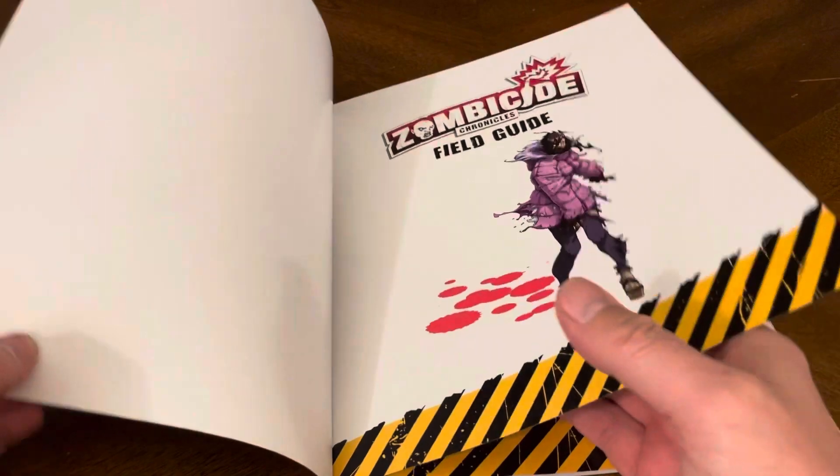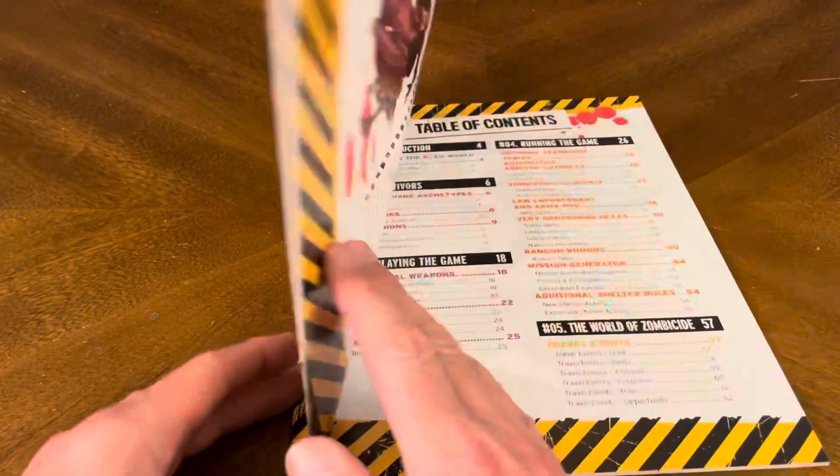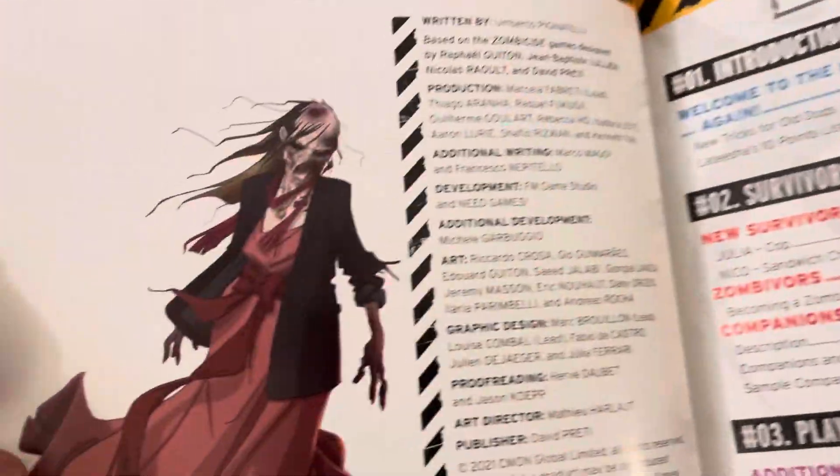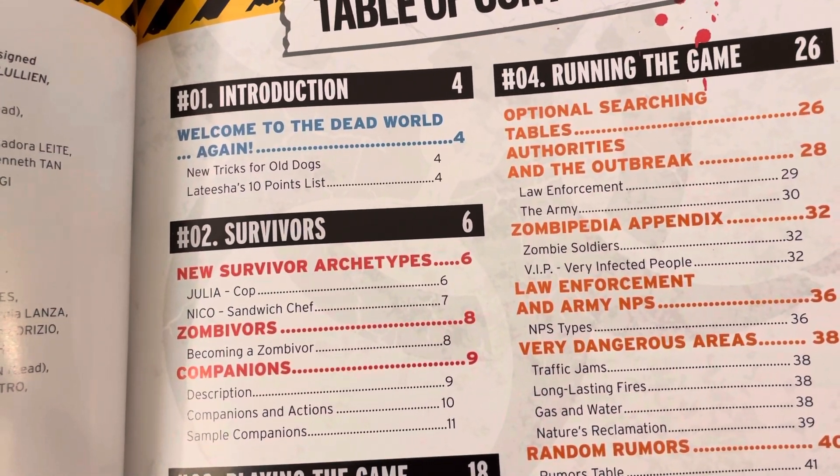So it's a field guide, so let's crack this bad boy open and see what kind of goodness we have on the inside. We have our table of contents, so let's see what we've got there. Of course, we always have the cool Zombicide artwork. We have the introduction — welcome to the dead world.